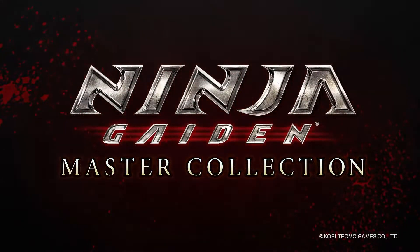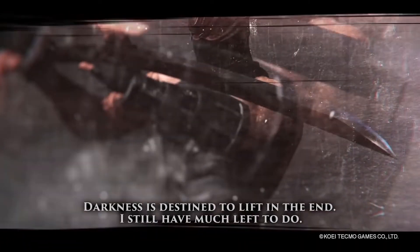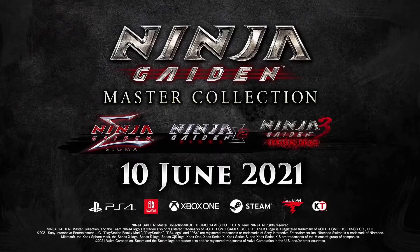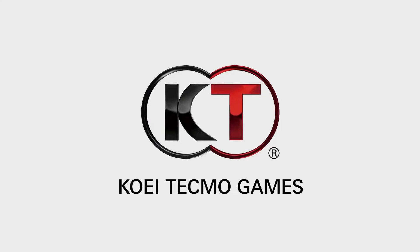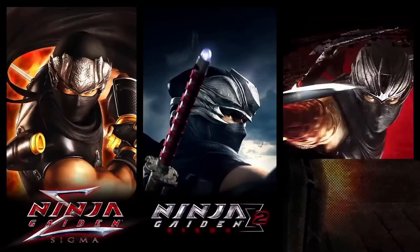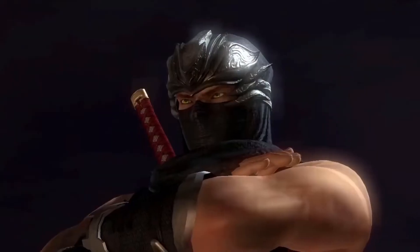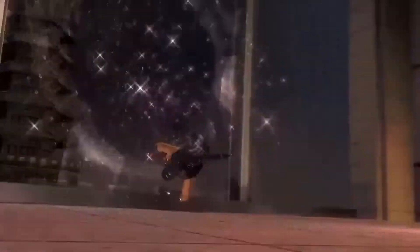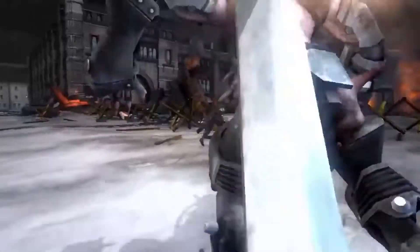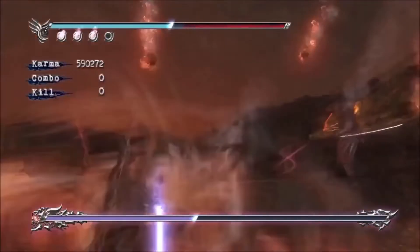If you don't really care about playing the extra characters beyond Ryu, then I'd just go for the Xbox backwards compatible versions since they're probably cheaper. But if you don't have an Xbox, I would get the Master Collection. Even though there are quite a few differences — especially with Sigma 2 — it's better that you play the games in those forms than not play them at all. If it's asking me, I'd say it's worth it to get this collection if you've never played any of the games before.